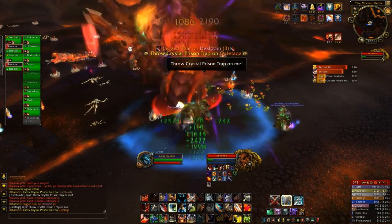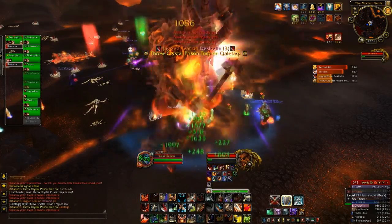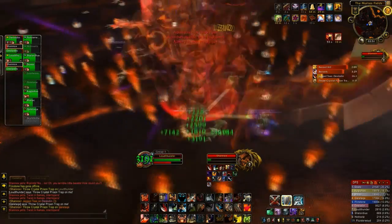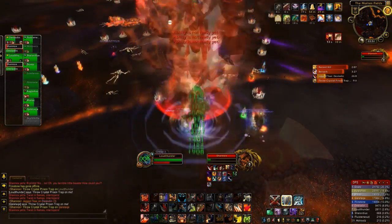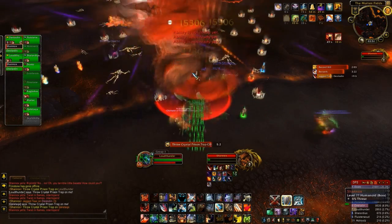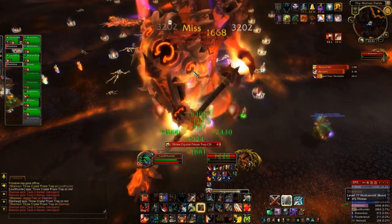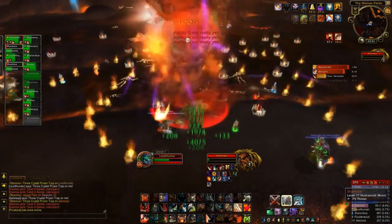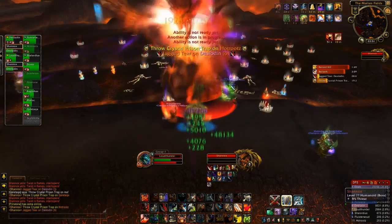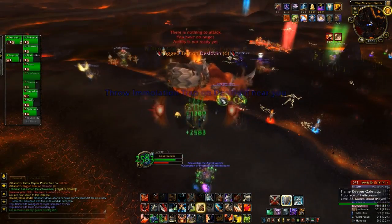One thing I forgot to mention: you want to tank Shannox away from the raid, because he will do an ability which causes a frontal cleave — any DPS caught in that are going to feel the pain. So on to Phase 2, there's not a lot I can do at this stage since I can't taunt the boss, so I'm just doing whatever DPS I can to bring him down as a protection warrior. And there we go — that is Shannox down!